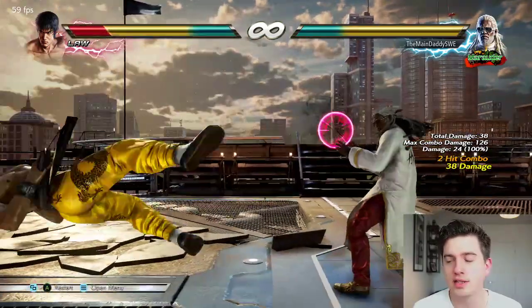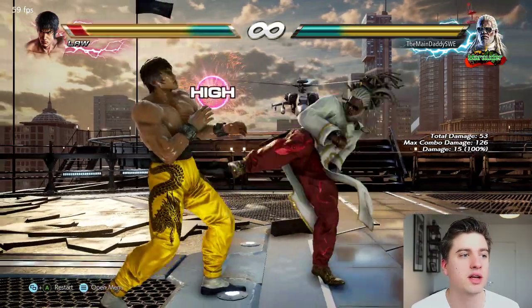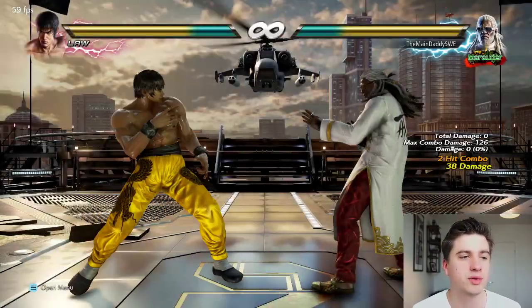Stick with down-forward 1, up-forward 3, 4, 1+2. Of course, forward 4, 4 is a great post-bound wall travel extension to get them to the wall — does a lot of damage and it recovers quite quickly.